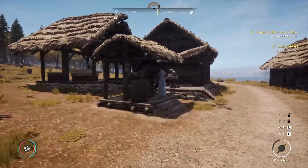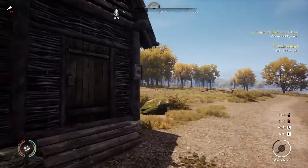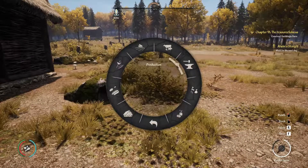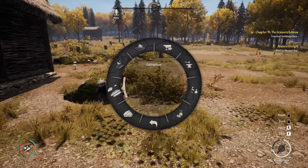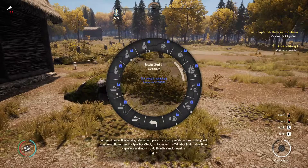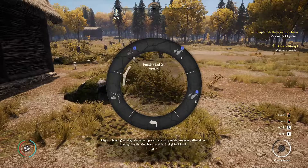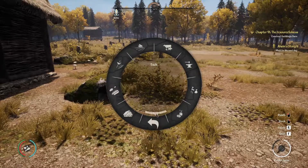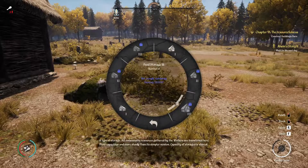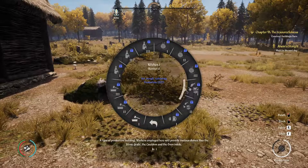Here we have our village — we can see everybody's working. I think we can already build a kitchen, and that will be really interesting. This should be the food storage. Can we build a kitchen? That's basically an important thing. Let's see — services, where's the kitchen? I usually find it blindly and now I miss it. Production... ah, here's the kitchen. Yeah, we can't build it yet.